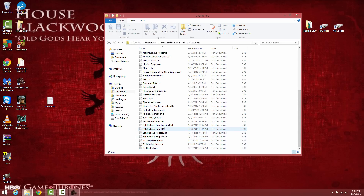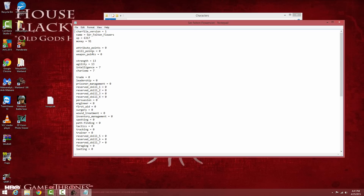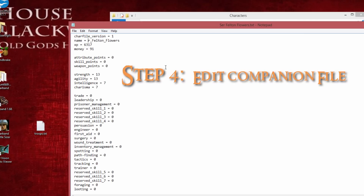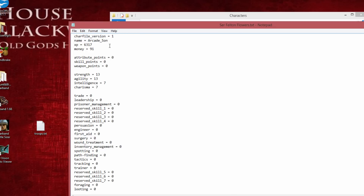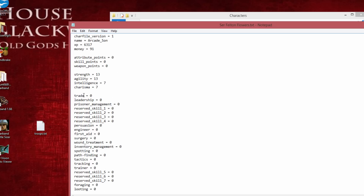Find Sir Felton Flowers in the Characters folder — here he is among all the various characters and companions I've exported. Double-click on him to open his character file. Now we need to edit his name here so the game recognizes him as Arcade_Son. Type in Arcade and keep the underscore, just like in the troops.txt file.